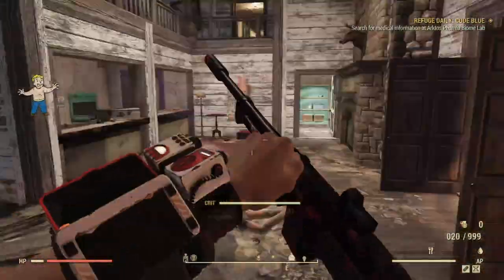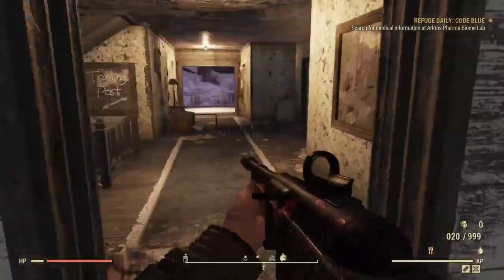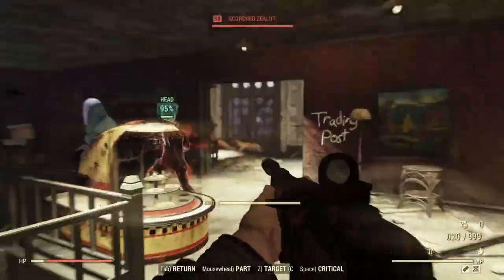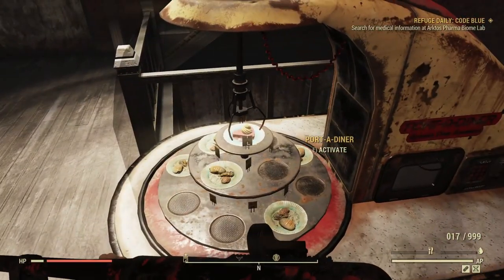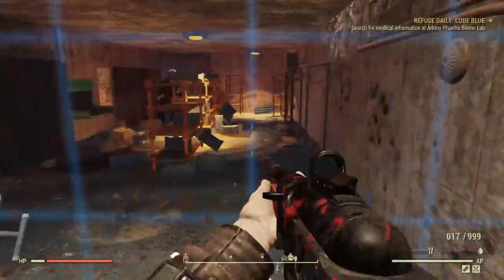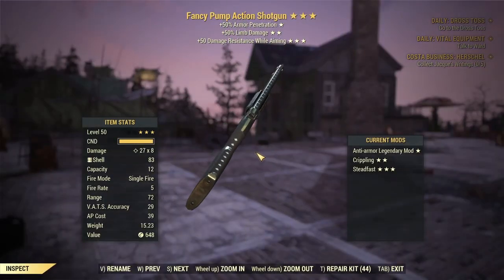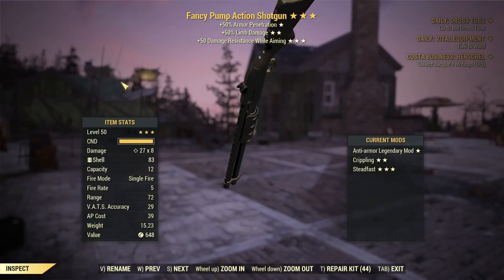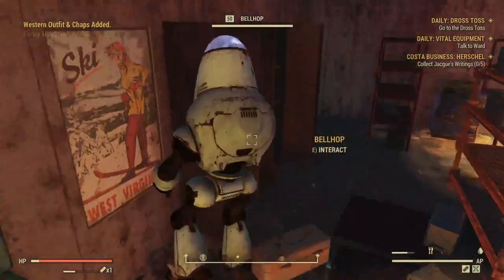Every ticket will also grant you a clothing item and a junk item, and you have a 3% chance of obtaining a fancy weapon reward. That consists of two variants: a fancy single action revolver and a fancy pump action shotgun. Weirdly enough, I turned in 60 tickets and only got one fancy pump action shotgun.